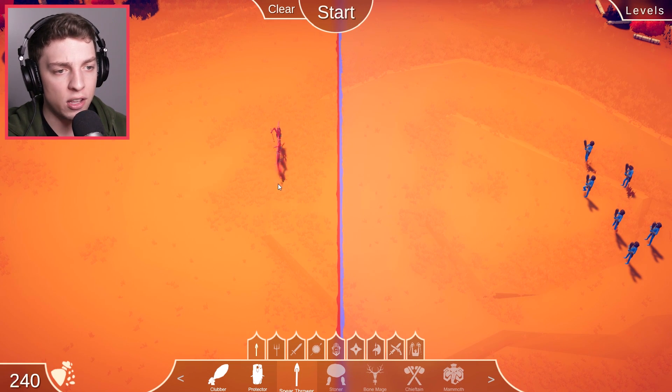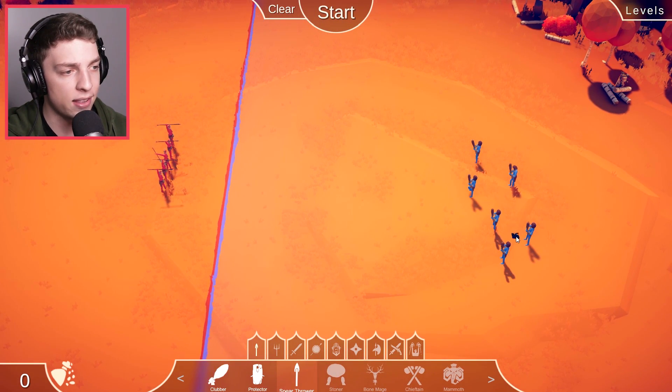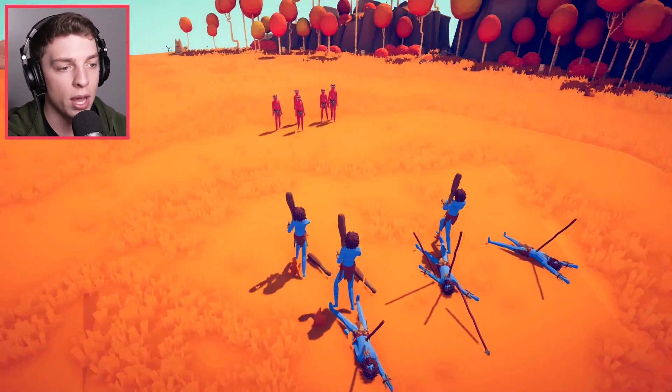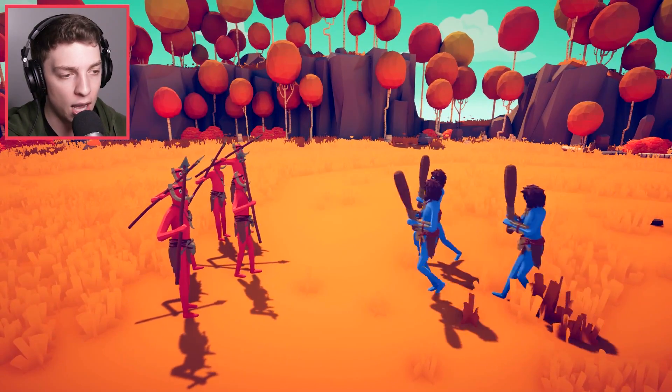So let's start off with some spear throwers. I think we've got five — actually six. So let's see if they can pull it off. First spear throw is out. We managed to take down half of them. But can they pull out more spears in time?